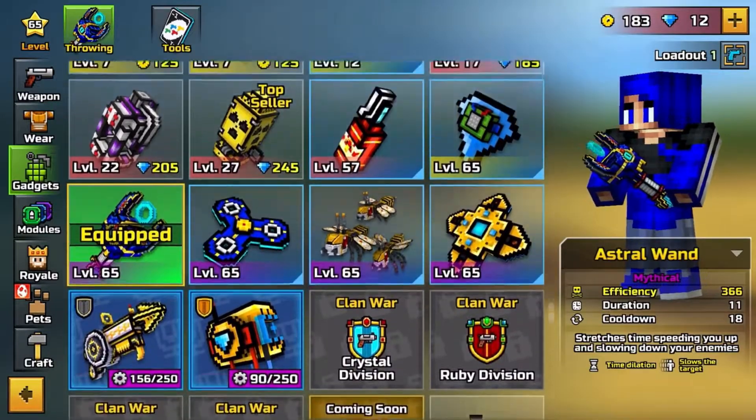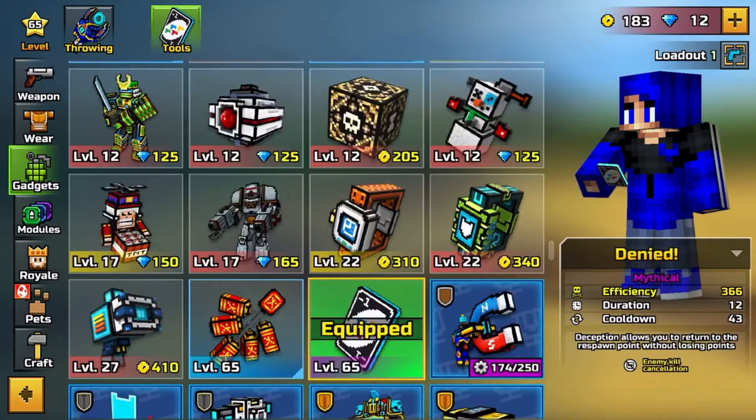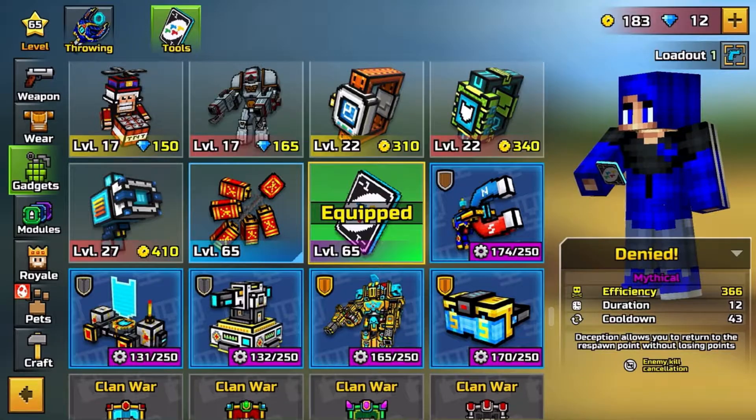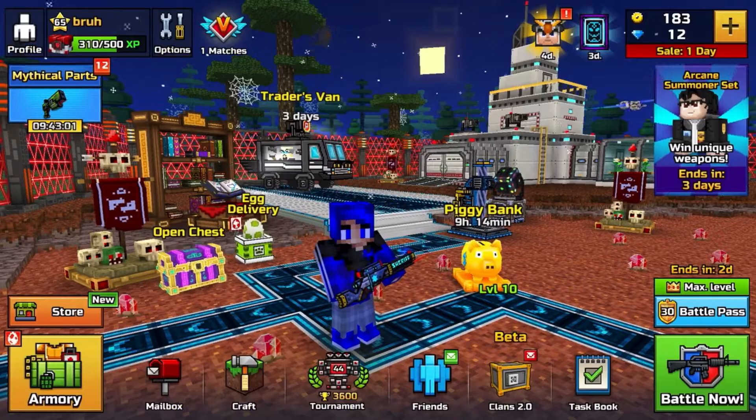Gadgets — these are my gadgets. I might get a new gadget tomorrow because of the Clown War event that's gonna end. You guys can pick my gadget if you want.